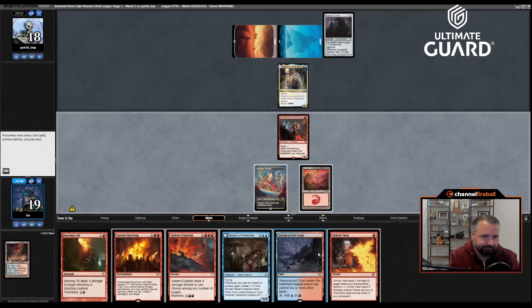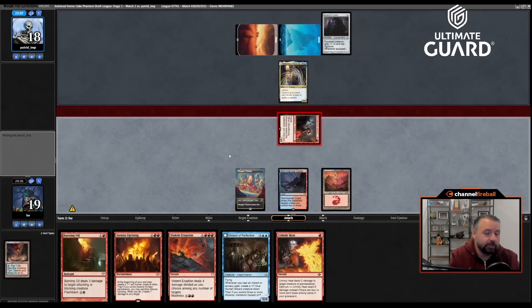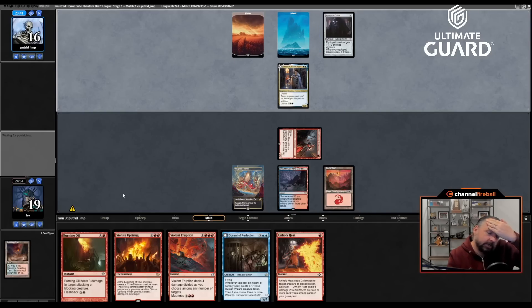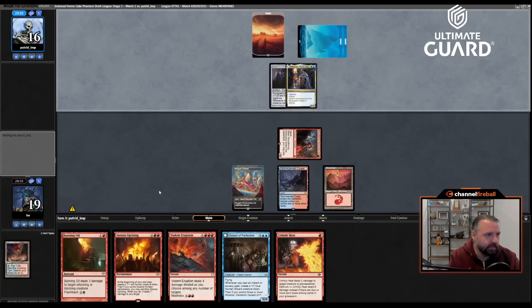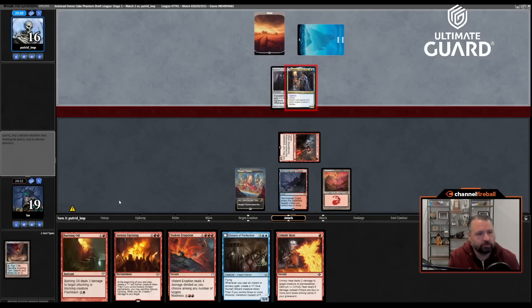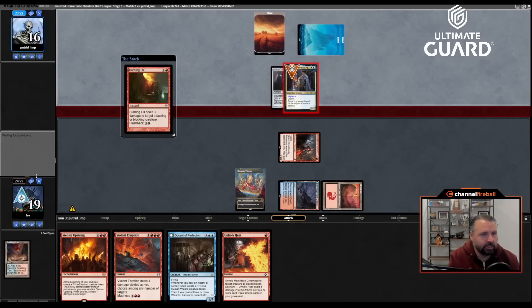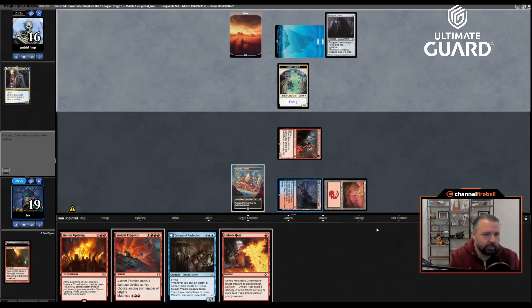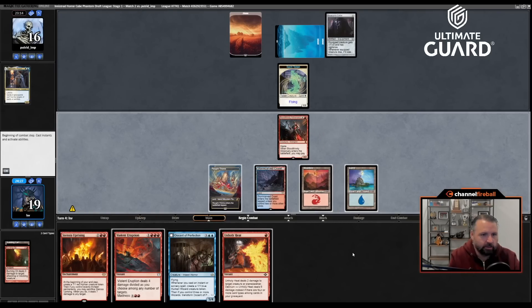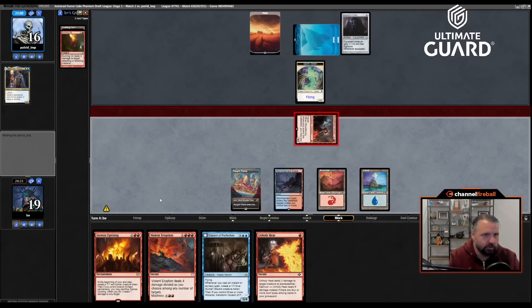They equip but I hold open mana. Burning Oil — they get a 1/1 flyer out of the deal but they spent a bunch of mana, so not the end of the world. If I draw a land I'll feel pretty good about this game. Land drawn — let's send and play Stensia Uprising. At some point Violent Eruption is going to be awesome, dealing four damage that could kill multiple things. I have Stensia Uprising and I'm not far from 13 permanents. Violent Eruption is also ready to roll, and I can flash back Burning Oil off Raugrin Triumph.